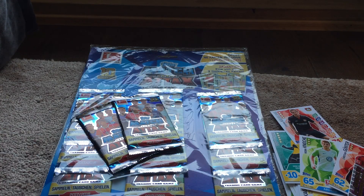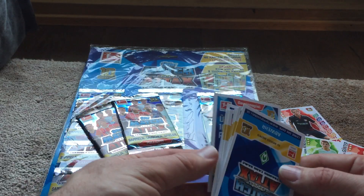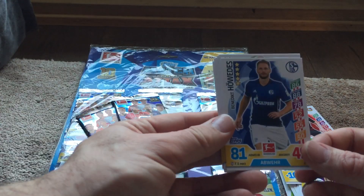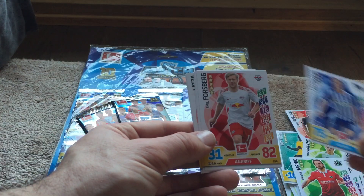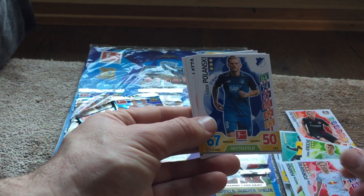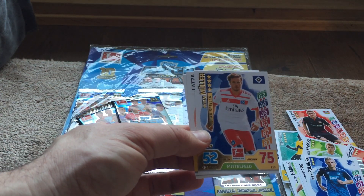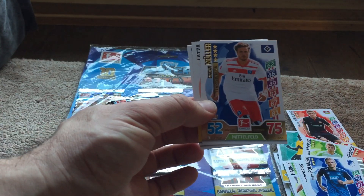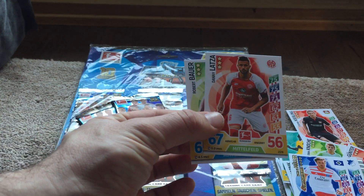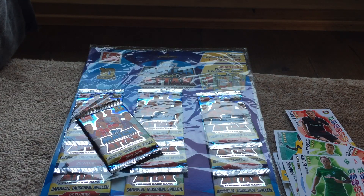The next pack — I forgot to actually count how many cards you get in the pack. So the first card out is another match winner for Vogt — that's one. The code card doesn't count. Howardes — two. Janschke — three. Harnik — four. Landkamp — five. Forsberg — six. Polanski — seven. A Thomas Muller, a star Spieler, which is obviously star player in German. So that's a pretty cool looking card again. We've got Latzer and Bauer. So obviously you get ten cards in these what they call double packs.